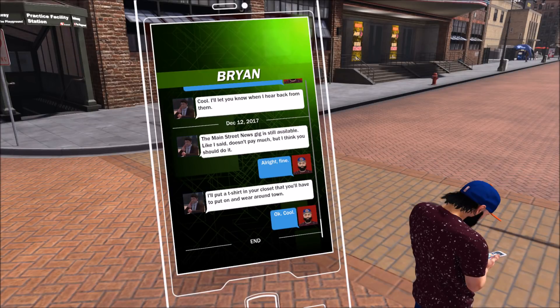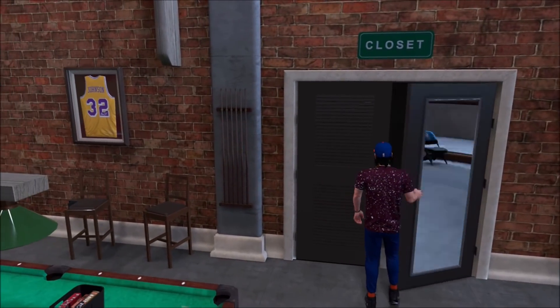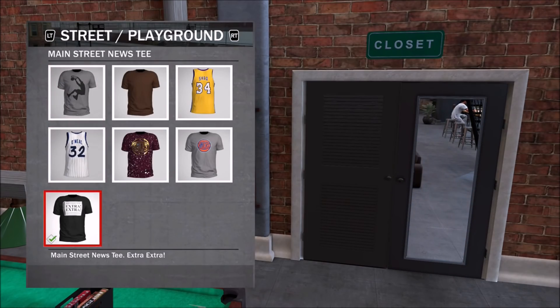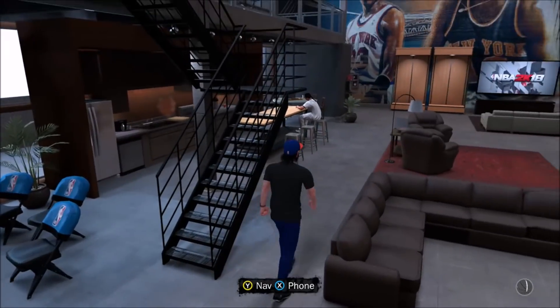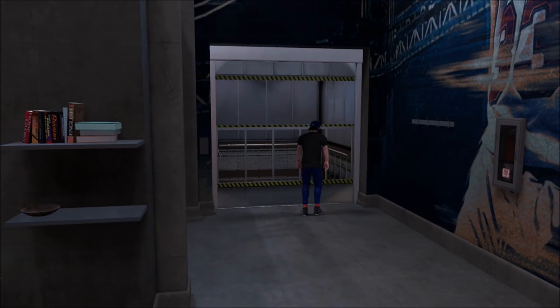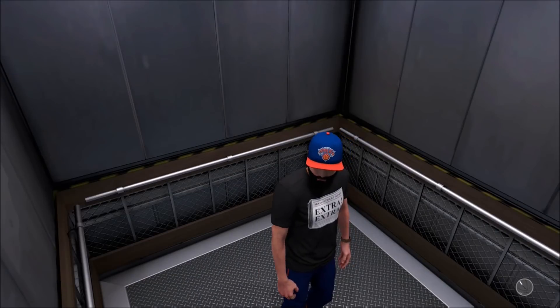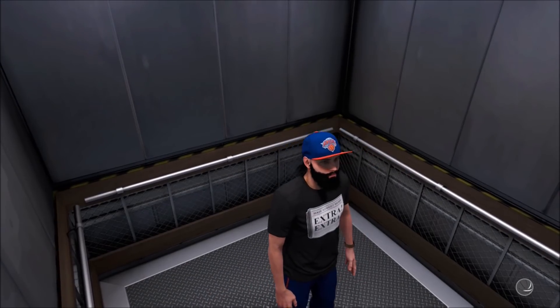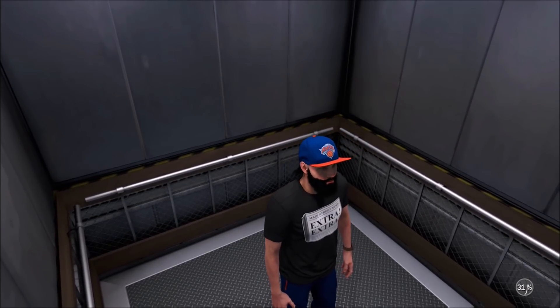Brian will send you a text message saying that he put a t-shirt in your closet. Go to your closet, go to tops, and it should be the shirt that says 'extra extra.' Put that on, then leave your mic or wait for it to load so you can exit to the street.